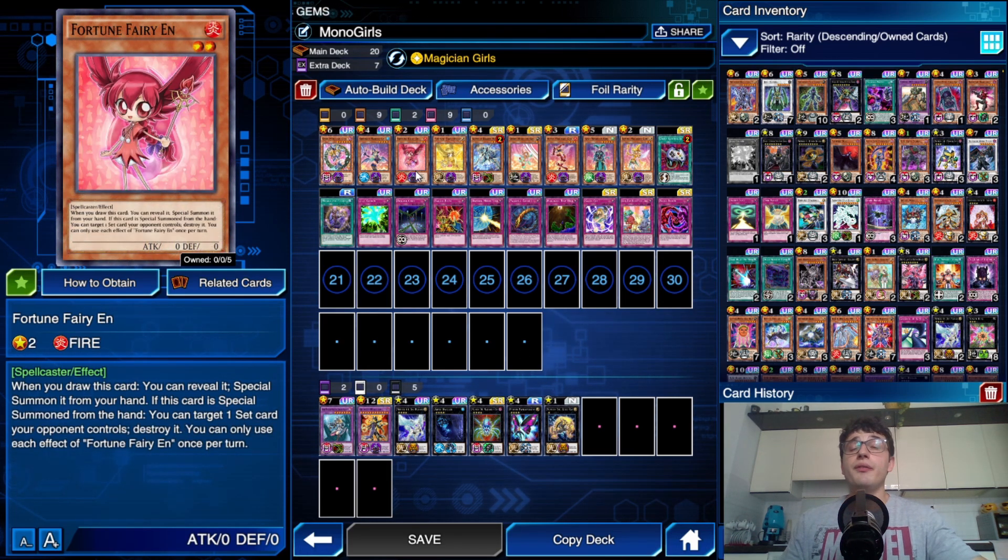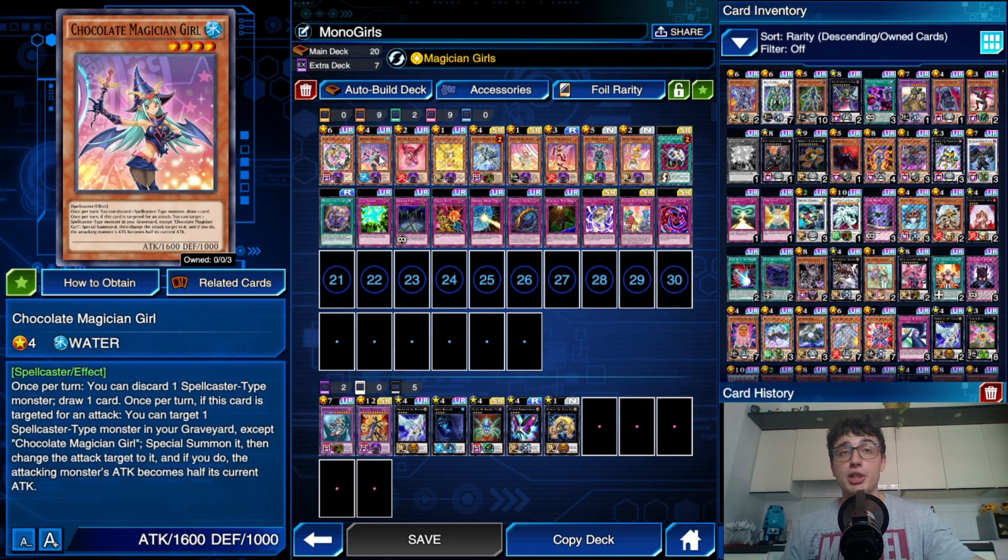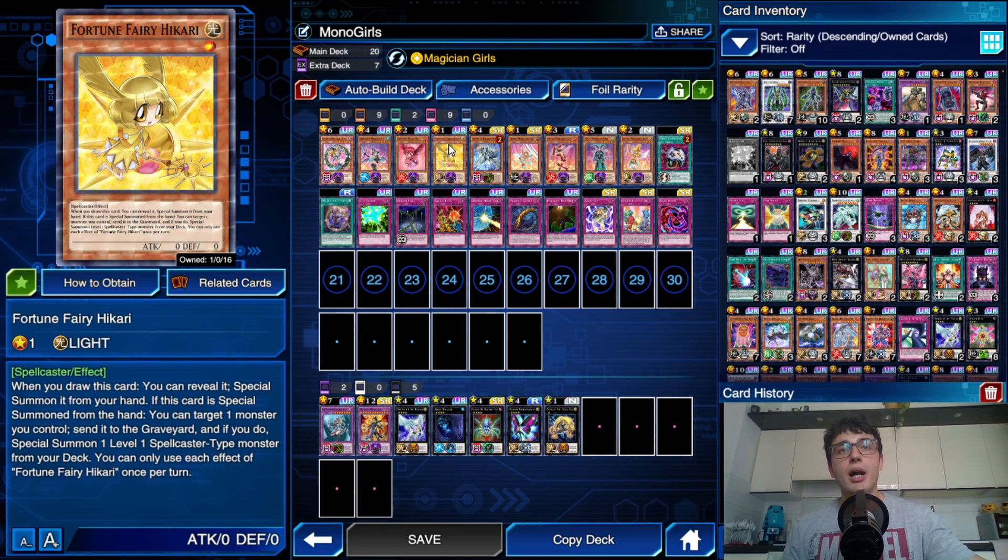The first Fortune Fairy is Hen, and it's pretty cool because when you draw it, it's basically a free pop on one of your back rows. You're nearly never going to face an opponent without a back row, so this is going to be very useful. You can also use the effect of Ferien if you draw into her after the effect of Chocolate Magician Girl.